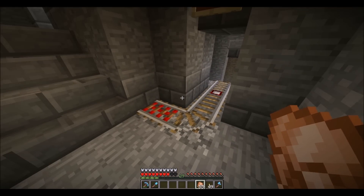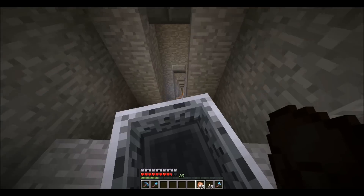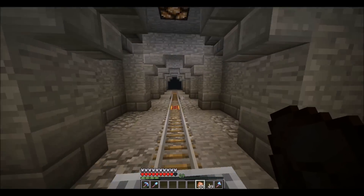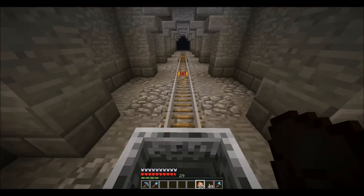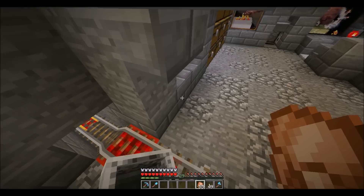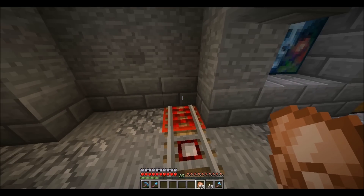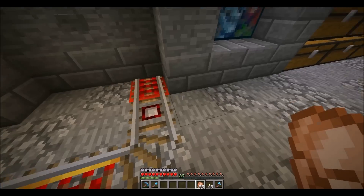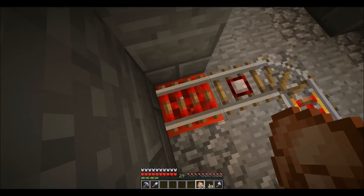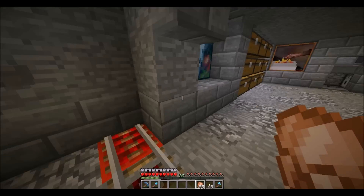If you click this button, a minecart will come out — same as at the zombie spawner. I have an activator rail that ejects you from the minecart, and a detector rail that opens the wall.